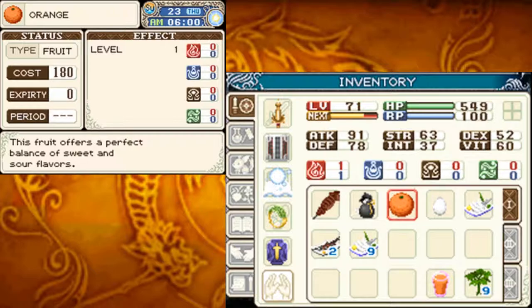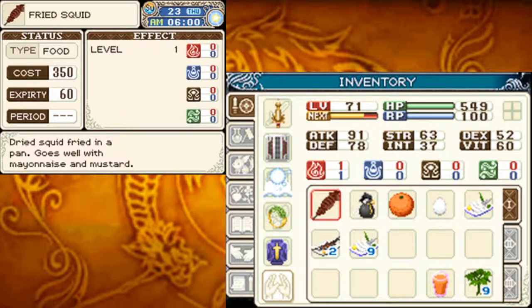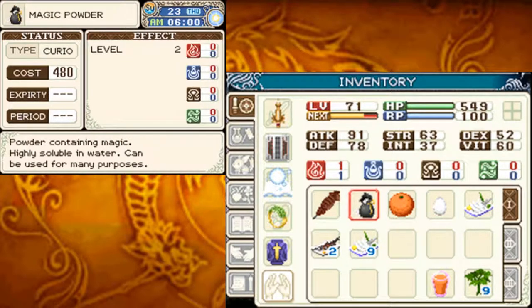Orange - this fruit offers a perfect balance of sweet and sour flavors. A small cockatoo leg has the soft white shell, and that's all the stuff that we already care about. I'm going to be shipping one of each of these. I've been holding onto the magic powder thinking I might use it for a recipe, but we can get them en masse during the winter, so it really doesn't matter.